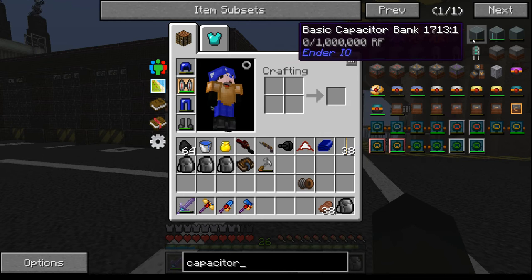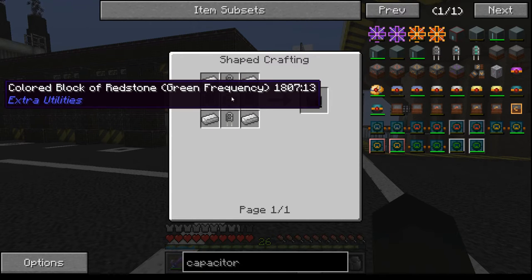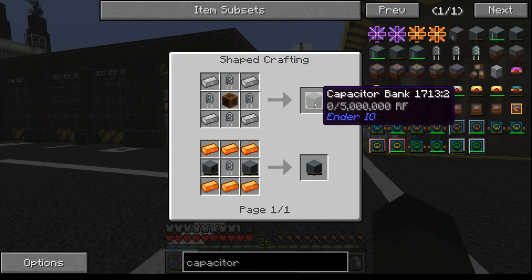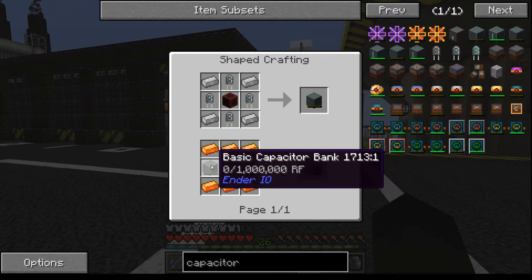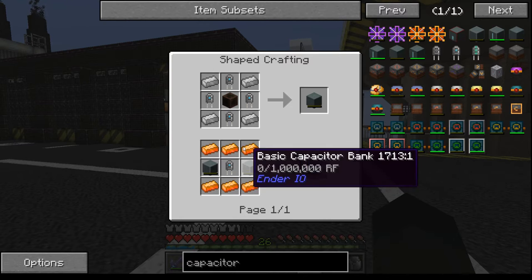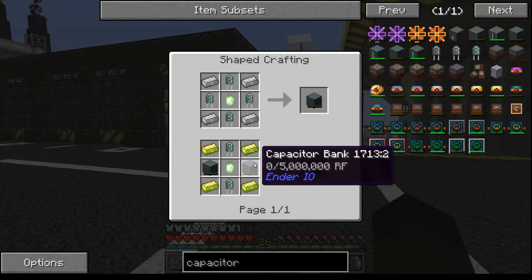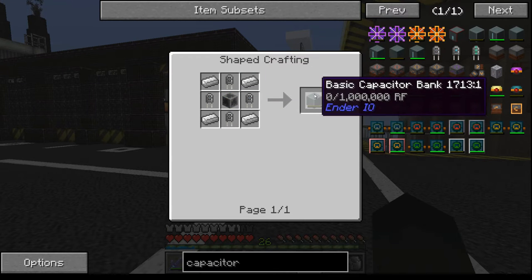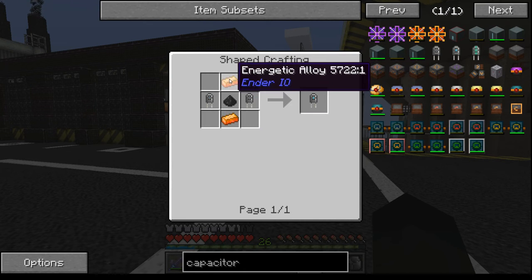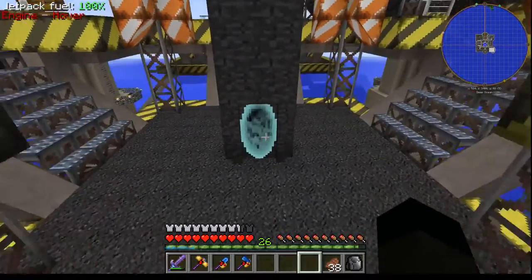Let me have a look at EnderIO capacitors. We've got a choice. You start with a basic capacitor bank — some iron and some redstone. You can then upgrade, or go directly and make with double-layer capacitors and electric steel — five times the storage. Or for the third layer, which holds 25 million RF each, you use two capacitor banks with vibrant alloys and all sorts. I could try and jump straight in at electric steel.